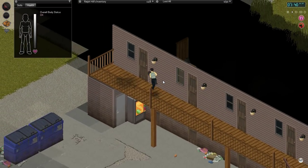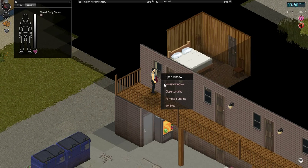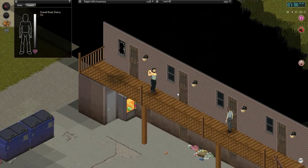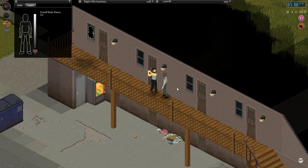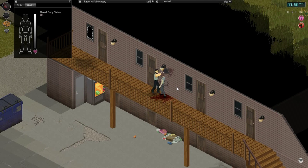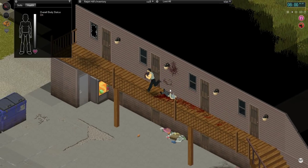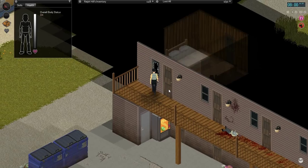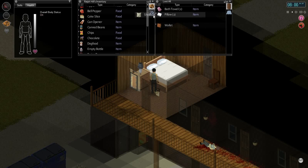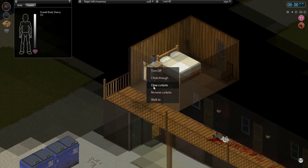I think we might make this end room here our... we're going to make this our safe house. Hello there. Yeah, we're going to make this our safe house. Sheet - we're going to put sheet... oh, there's curtains. Closed curtains.